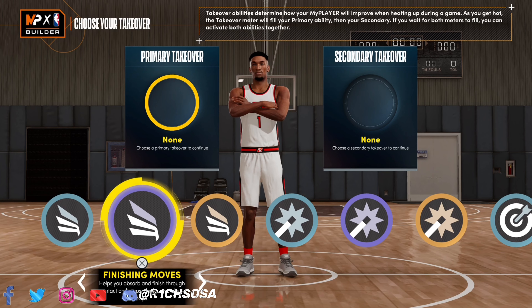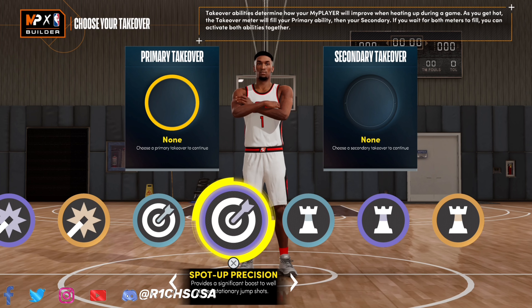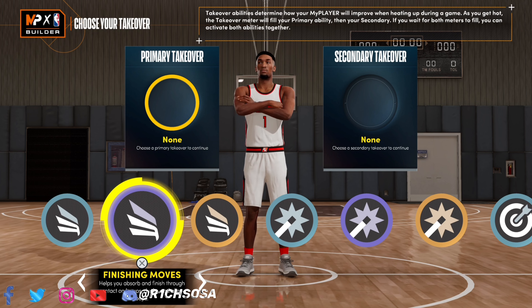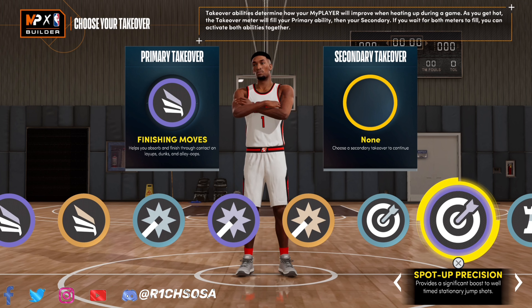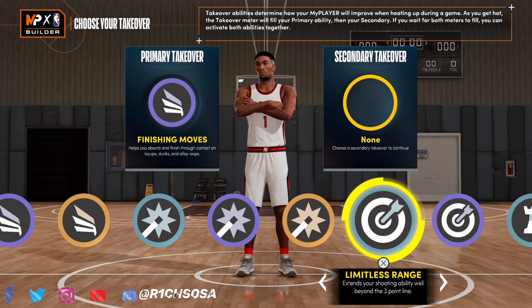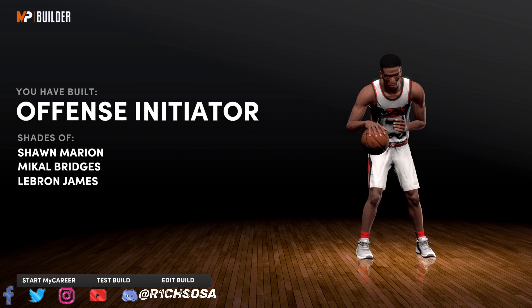The takeovers give you a plus-10 to their specific attributes — slashing goes to finishing, sharpshooter goes to shooting, and playmaking goes toward ball handling. For the first takeover, finishing moves is a really good one, especially to go with the build name. For the second, consider limitless range, spot-up precision, or ankle breaking shots — all really good options. For me, I would highly consider limitless range and ankle breaking shots. I'm going to go with ankle breaking shots just to be more unguardable. As y'all can see, we have made the first-ever 100-plus badge Offense Initiator build.